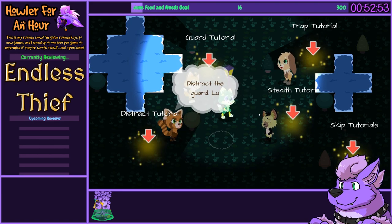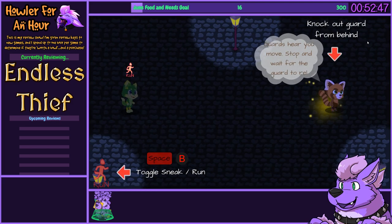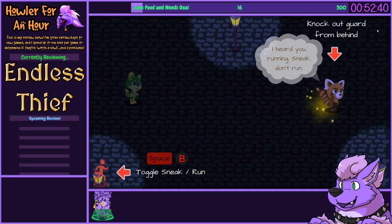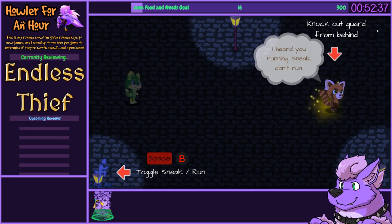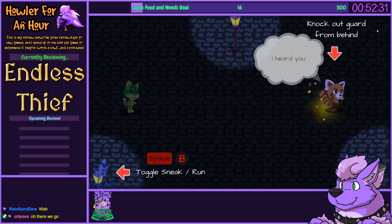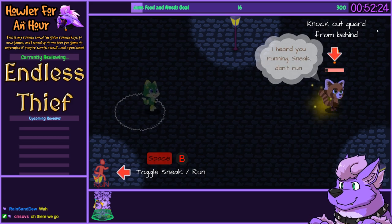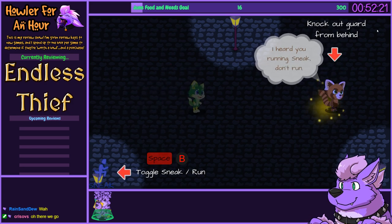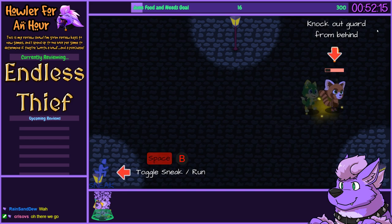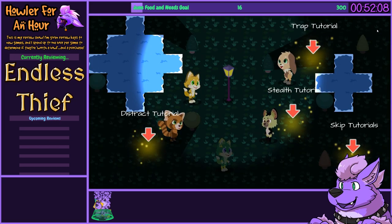Alright, I'll do some tutorials. Guards here — stop and wait for the guard to relax. Sneak, tilt, run. Oh wait, Space to toggle. I heard you — stop and wait for the alert to go away. Okay. Knocking them out? Oh wow, I just suplex-knocked them out. Okay, you can actually knock them out.